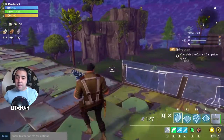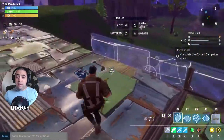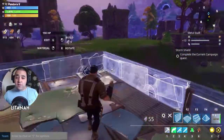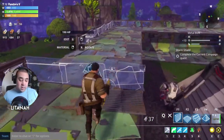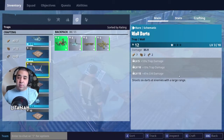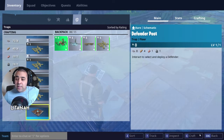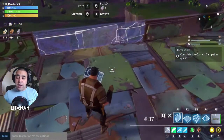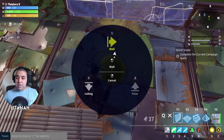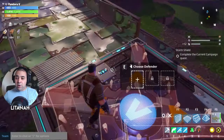We have a defender pad to place next. If you've got defenders at your base, you can put these pads down for them. Press I, find the Defender Post in your inventory — here it is — and craft it. You can level it up just like other items. I'm going to place mine here on the floor.